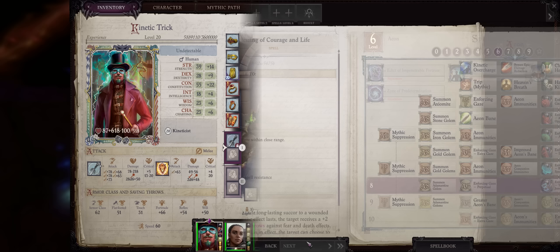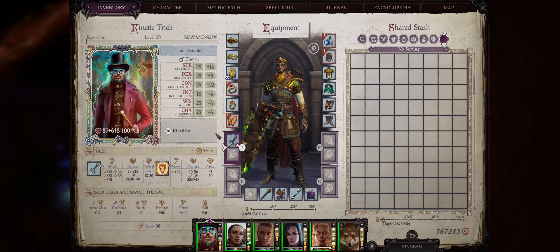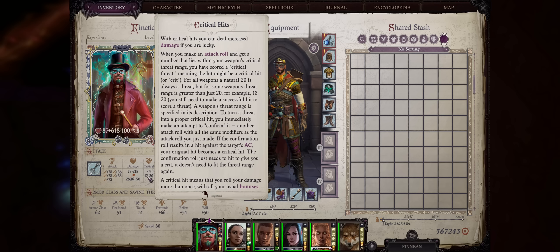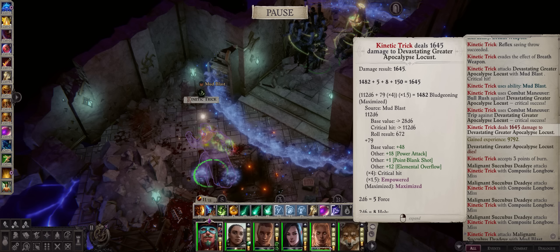Now let us cover the Kineticist Trickster, also another one of my favorites. Its main advantage is, just like with any Trickster, way higher critical range than other characters, including for your Kineticist Blast and Blade. We have 13 to 20, and we even critical whenever you roll a 1, which is an automatic failure by default. The other Kineticists can only get 17 to 20, so essentially we have slightly higher than double the critical chance of other Kineticists.